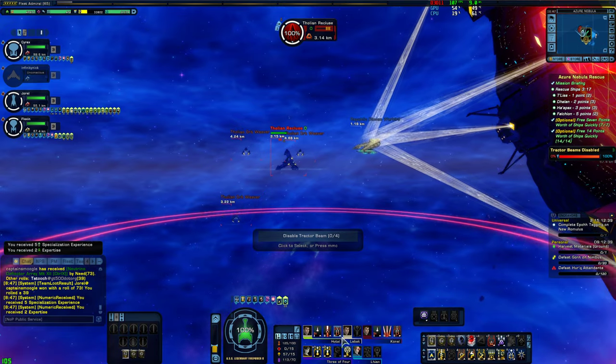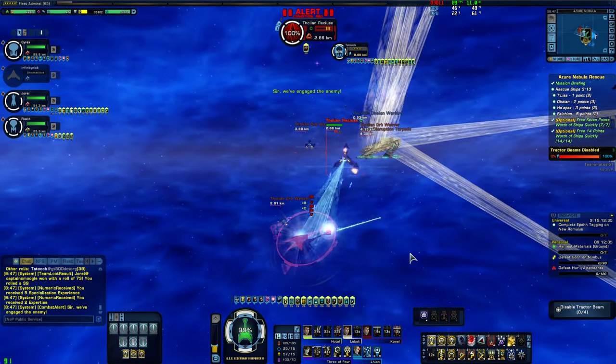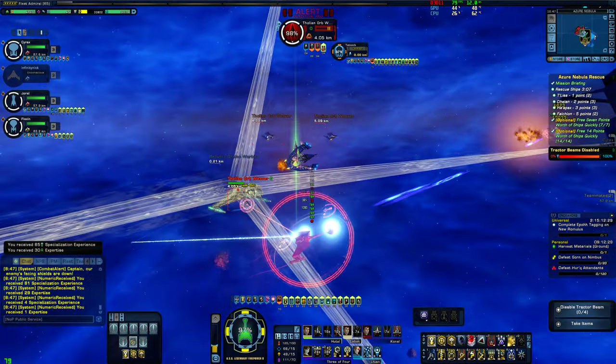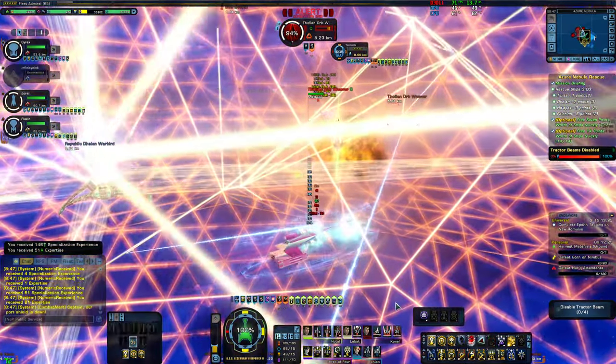And yes, these ships are named after spiders — the Tholians are kind of like a spider-like race. And no, I don't care about the torpedoes. I wish my ship wouldn't target them at all. The only time I care is when it's a Borg plasma torpedo.